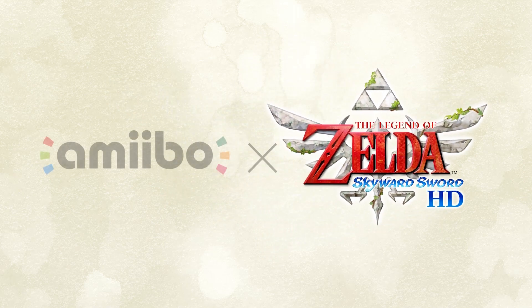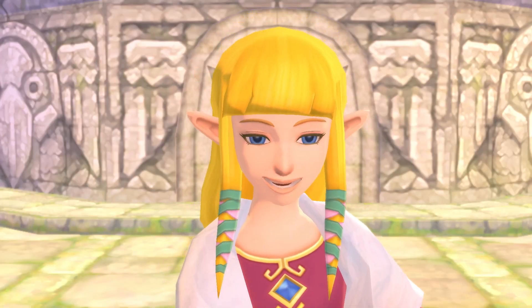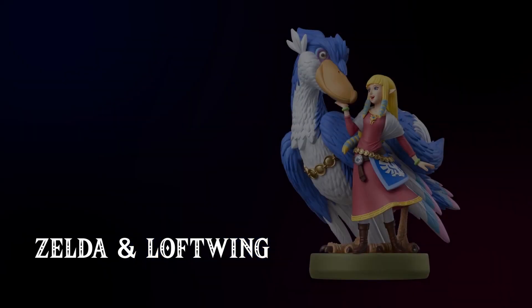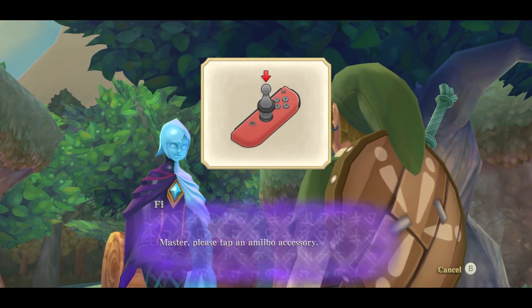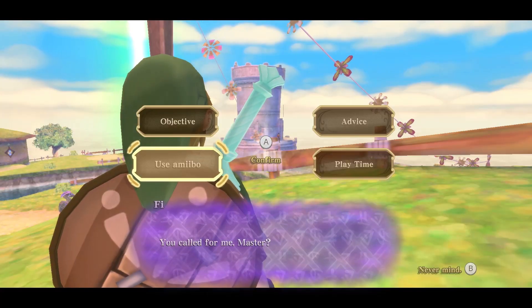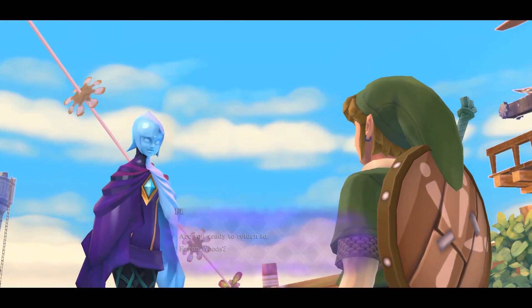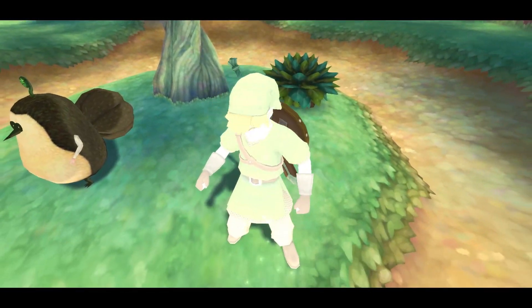The Legend of Zelda: Skyward Sword HD is compatible with a new amiibo. The amiibo features Zelda and her Loftwing together on a single base. While exploring the surface, you can use the amiibo to return to the sky from wherever you are. Use the amiibo again and you'll return to the same spot on the surface.